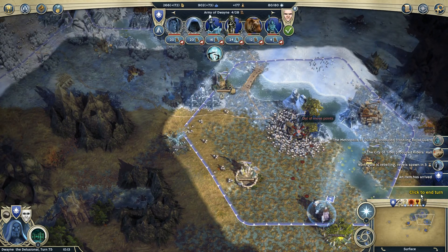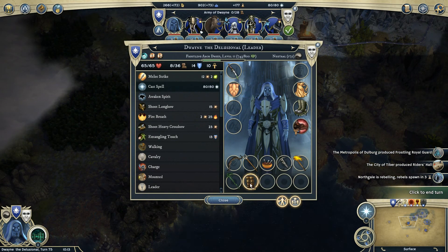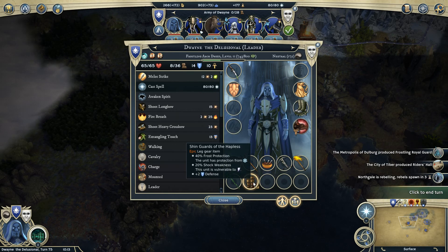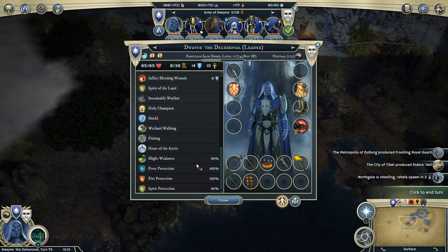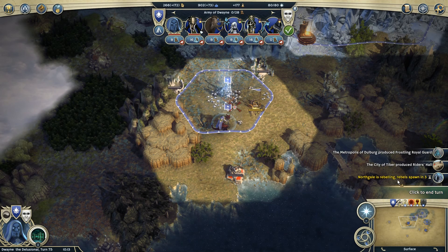These guys will come up here. So I've got an item in inventory — this is blight protection, plus three defense. Frost protection, which I don't need. I'm actually not going to use those then.